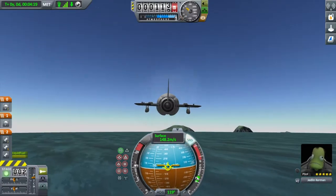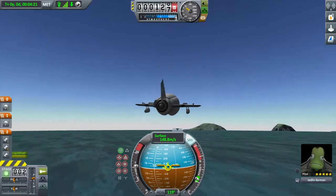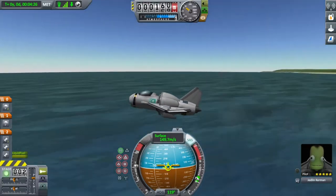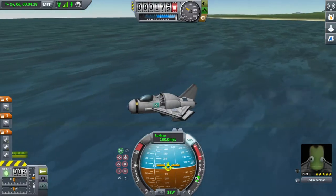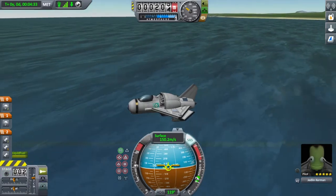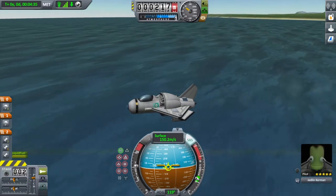Here we are just trying to go over to this little landing strip. Taking the Hummingbird out - it hovered around by the KSP command center and now we're just going over there.